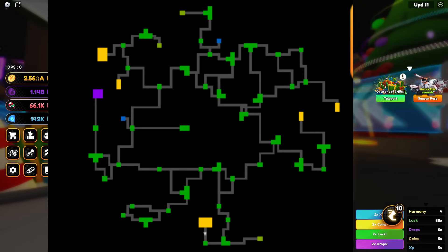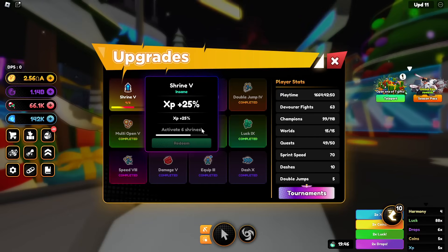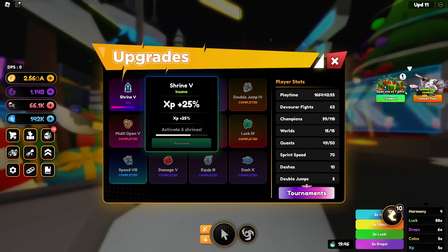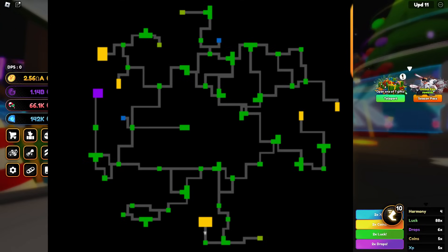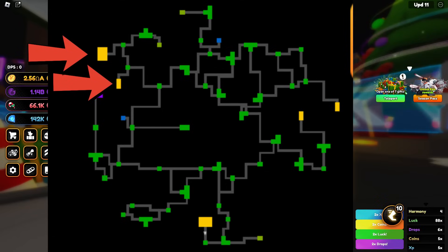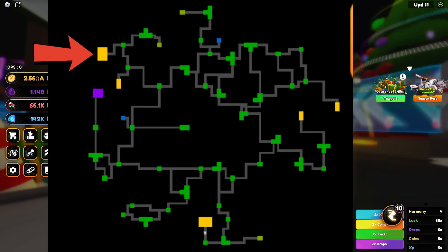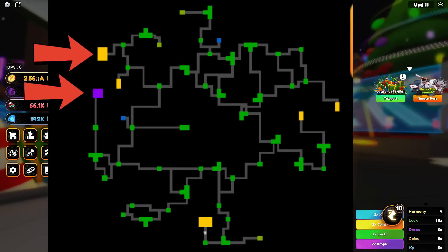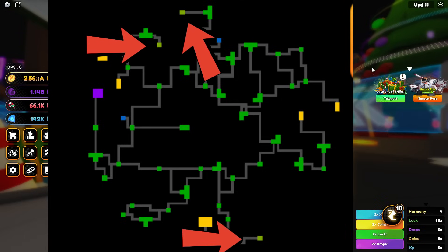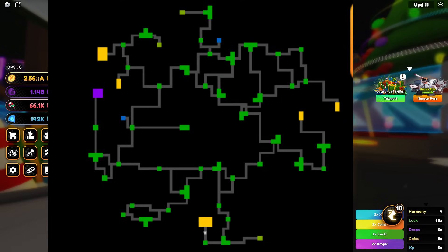There are a couple things to note on the map. Blue rooms are shrines — if you go to a shrine you get upgrades. Once you complete a floor, whenever you return to that dungeon that floor will be done. The smaller gold rooms are treasure rooms, bigger gold rooms are even bigger treasure rooms. Purple rooms are boss rooms. The lighter green rooms are where you can hatch an accelerated or buffed version of some orb.